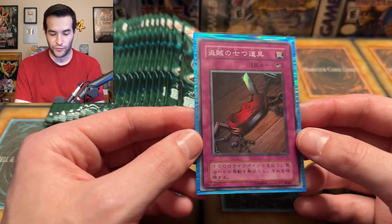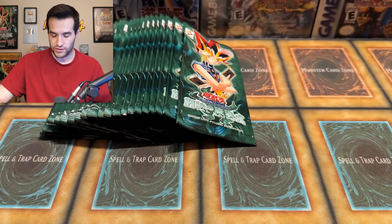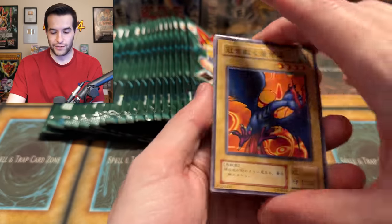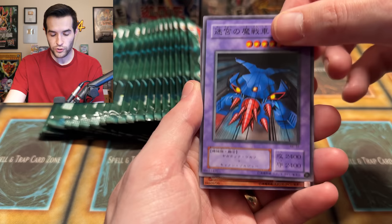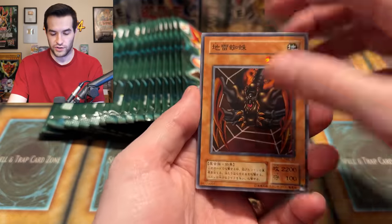Seven Tools of the Bandit — beautiful looking card. Two Supers, two Ultras. These sleeves kind of feel nice too — they have a good solid feel to them. We're maybe getting close to halfway. There's a lot of foil so far, which is cool. I hope that means there's more later and we haven't just pulled all of them already. I don't know the ratios since I can't really read the box very well. We have Blue Winged Crown, Dragon Piper, Black on Fire Dragon, and a Labyrinth Tank.